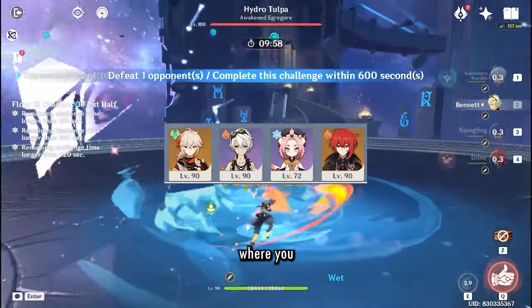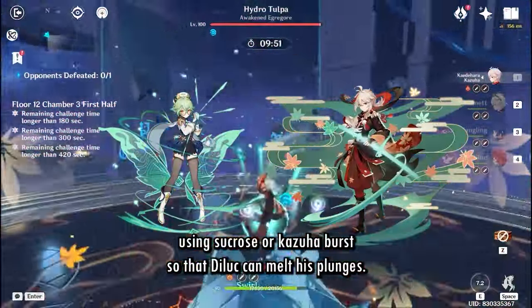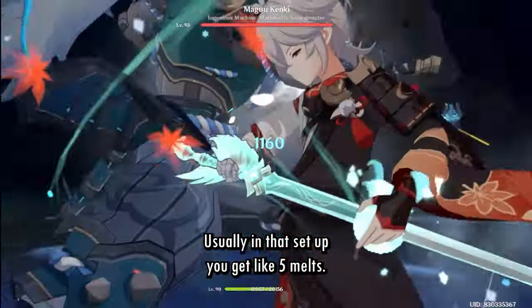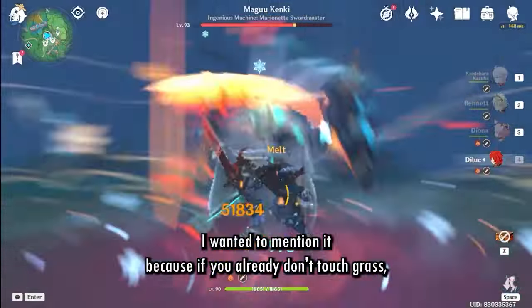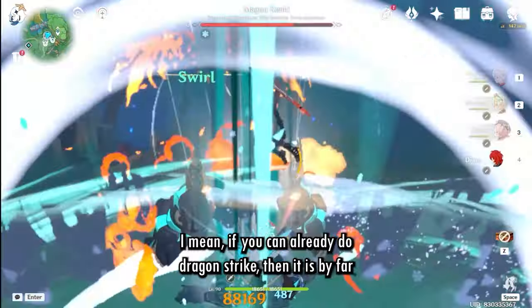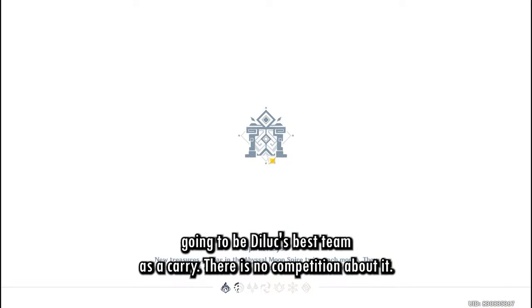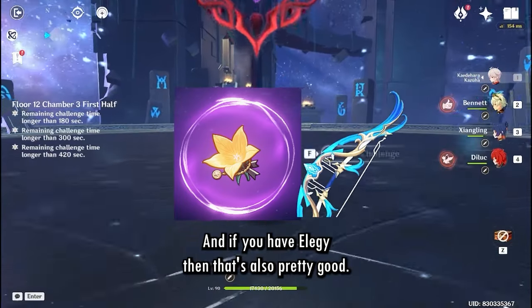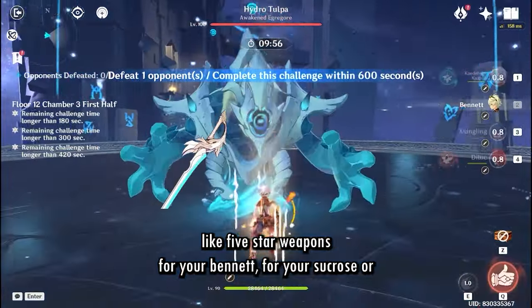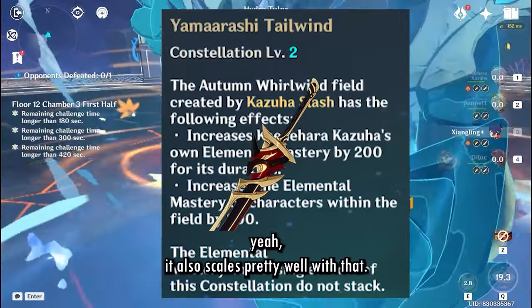Let's also talk about Diluc's Dragon Strike teams. The main variation uses Diona for her shield movement speed buff and consistent Cryo application, using Sucrose or Kazuha's burst so that Diluc can Melt his plunges. In that setup you get around five Melts. I mentioned this because if you can already do Dragon Strike consistently, it is by far Diluc's best carry team — there's no competition. Not only are you Melting those big juicy plunges, but you're also getting big burst from C6 Diona, Instructor on your team, and Elegy if you have it.